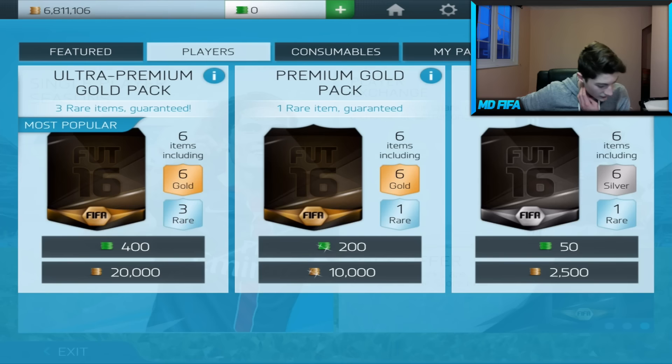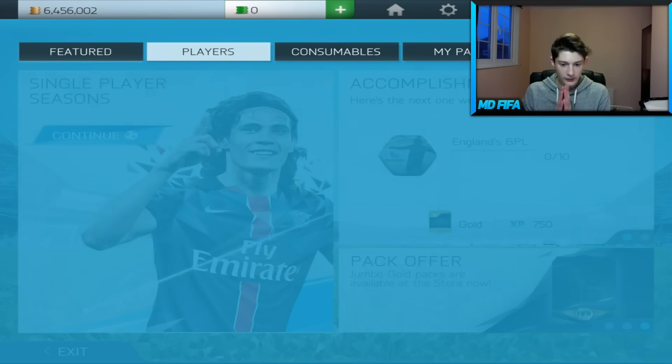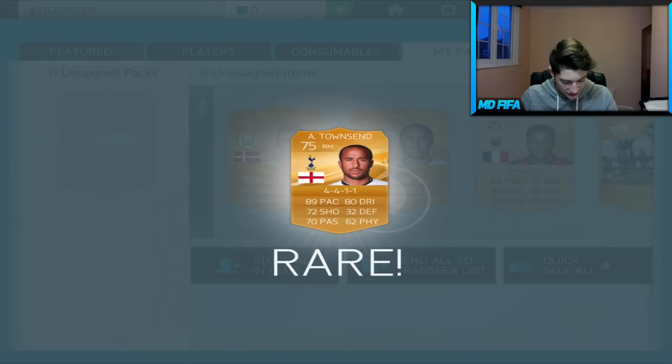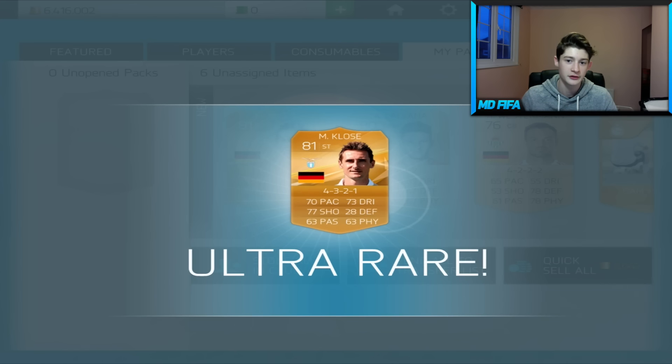Alright, what are we going to get? Come on. Clichy. Our first BPL player - it's Clichy, it's okay. Come on, please be big. Townsend and Bentner. We get the Lord Bentner himself. It's not even close to a good pack.